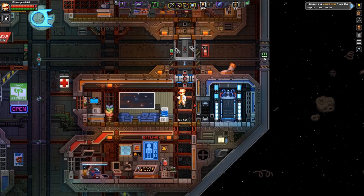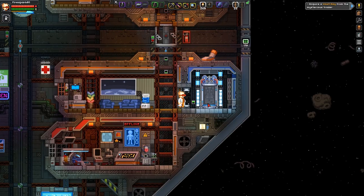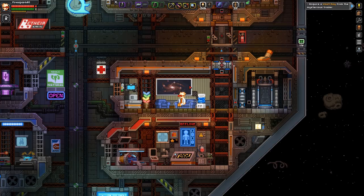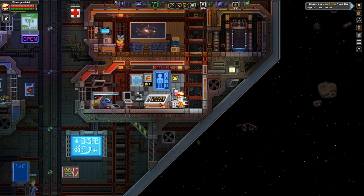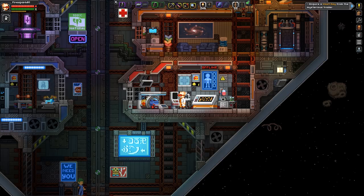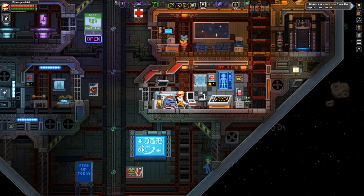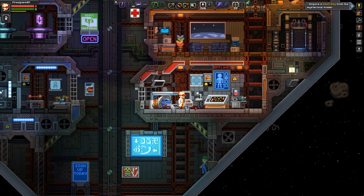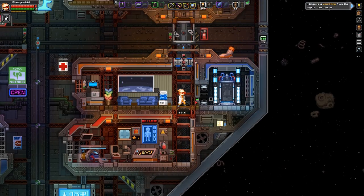Coming down here, there's a sensor that lights everything up when you walk in — shut it off and it goes dark, walk in and it lights up. So good! There's a little common area with a TV where the picture in the background changes — I didn't even know that was a thing in this game, but that's awesome. There's a water cooler too. Down here is the actual medical bay — a full doctor setup. The earlier room with the medical bed must have been like a specific care room for a patient.